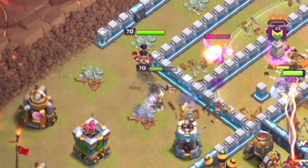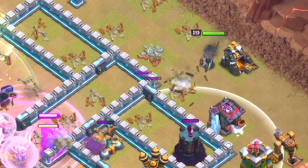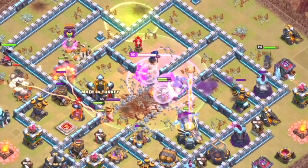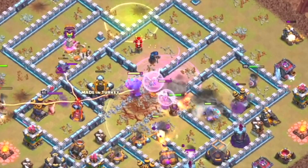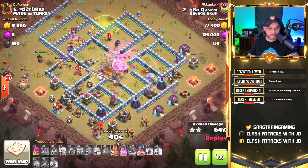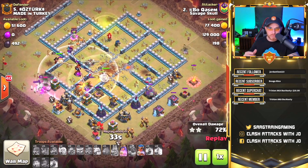The major change from the previous replay is that the queen stays on the outside with the barbarian king, venturing off on the left side clearing buildings. The royal champion is dropped on the far right to target defenses on the back side of the base while bowlers and yetis clear the core. The eagle artillery drops, then we have a split in our bowlers and yetis. All rage spells have been used and bowlers assist the royal champion in clearing buildings.